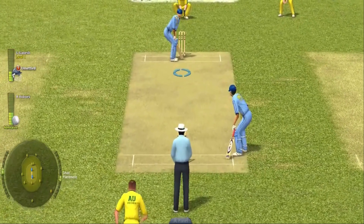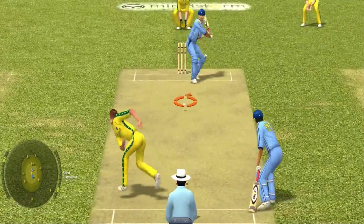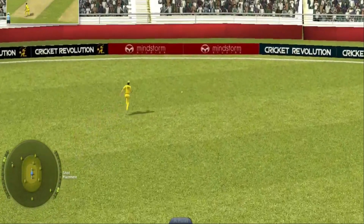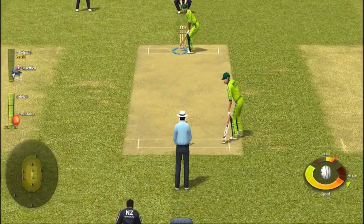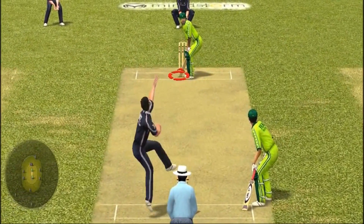For example, defensive batsmen in the game had better placement — they could find gaps more easily, they could hit the ball finer — while aggressive batsmen had the ability to hit the ball with great power, hitting sixes at will. Bowlers also had some different variations: a quick well-directed bouncer or a slower delivery. This might not sound all that interesting, but the variations are really well done here.